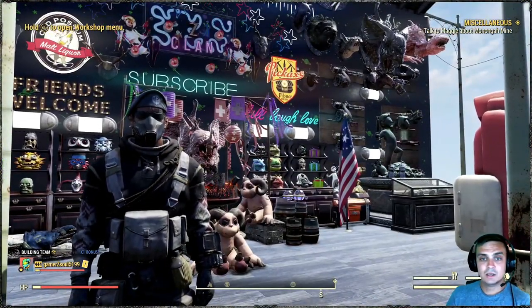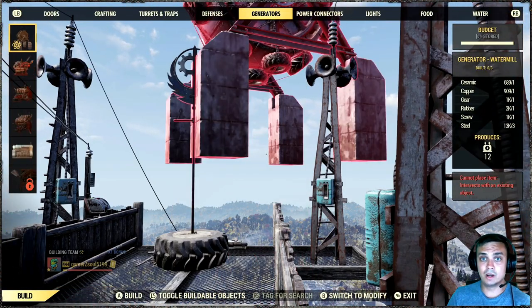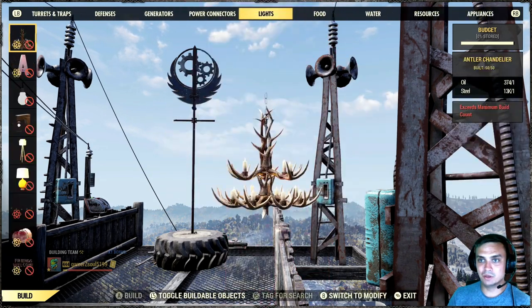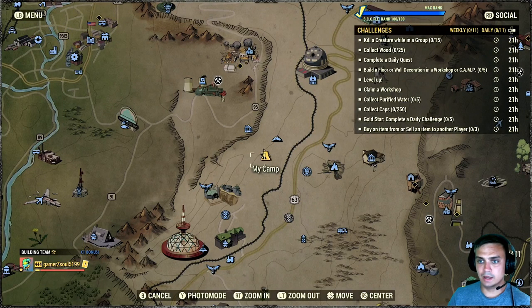Level up is straightforward. Claim a workshop already explained. For collect purified water, you'll need to build your water collector - you can do that at your camp or at a workshop. Go to your water menu and build the water purifier, power it up, and you're good to go. Then collect the water from it five times and you're done.